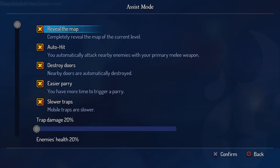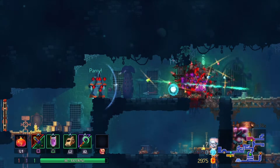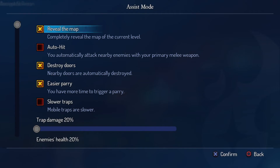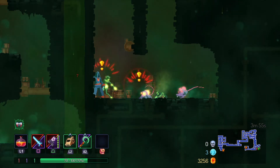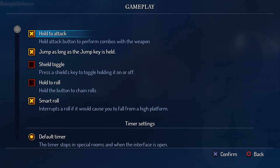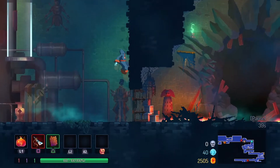An Assist Mode has been released as an update for the game. The mode has a variety of settings that could help some players when enabled. In this video, we will be looking at the settings related to the motor accessibility of the game found in this Assist Mode, such as an Auto Hit option, Damage Reduction options and a Multiple Depths option. We will also look at options related to motor accessibility found in the Gameplay and Controller menus, such as remapping options and alternatives to multiple input presses in some instances.